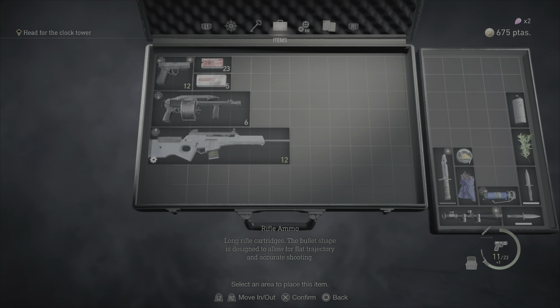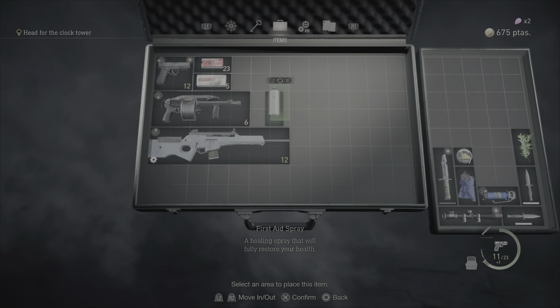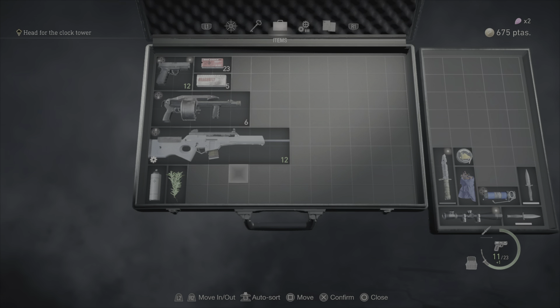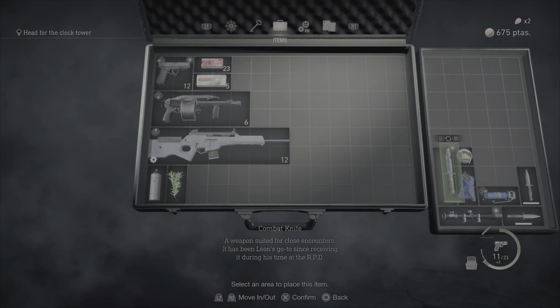Take all of your ammo and put it up where the handgun is. I like all of my shield and health items underneath the rifle — setting it up the classic Resident Evil 4 way. It works out better and it's gonna look a lot better.